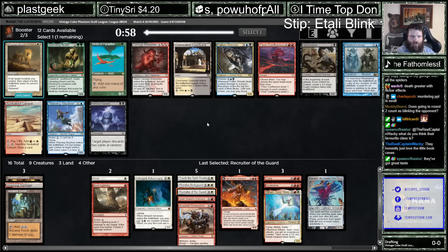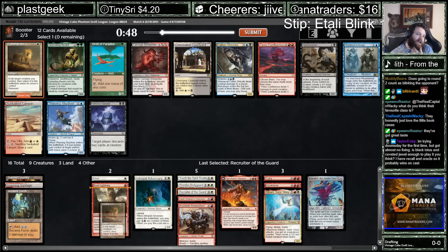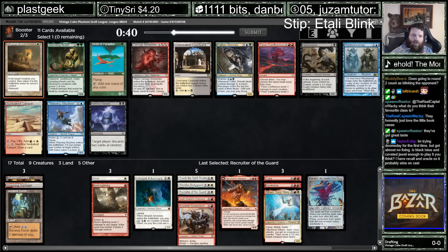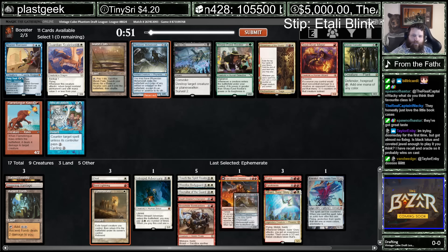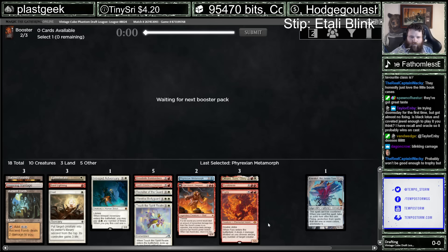Hey, Ephemerate! Now I feel like a proper blink deck, you know? I was feeling bad after missing out on that Flickerwisp. I was feeling silly, like I'd failed the Stip or something. But now we have two quality blinks. I feel a lot better. And here's a Metamorph that can copy it. Now we just need an Atali and maybe a way to get it into play. Some mana rocks would be good. And some Talismans.